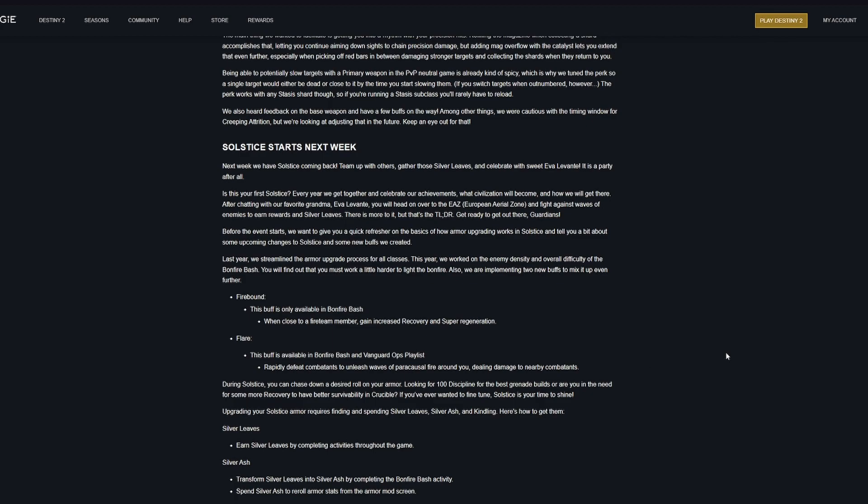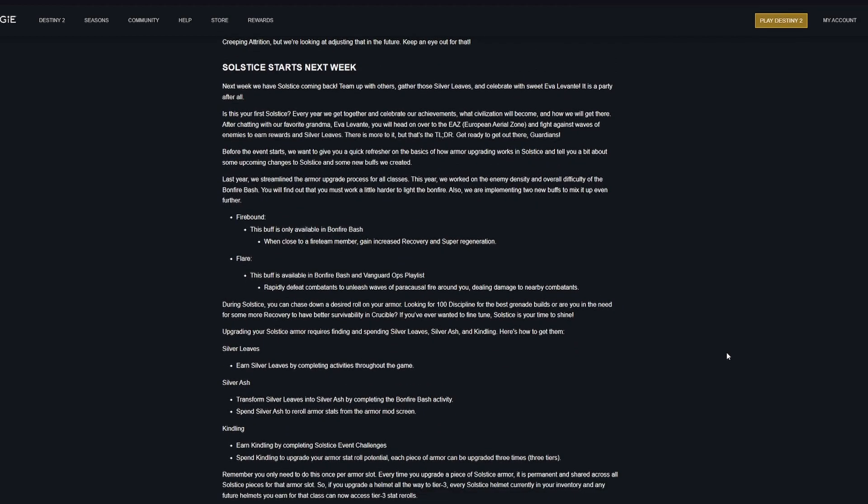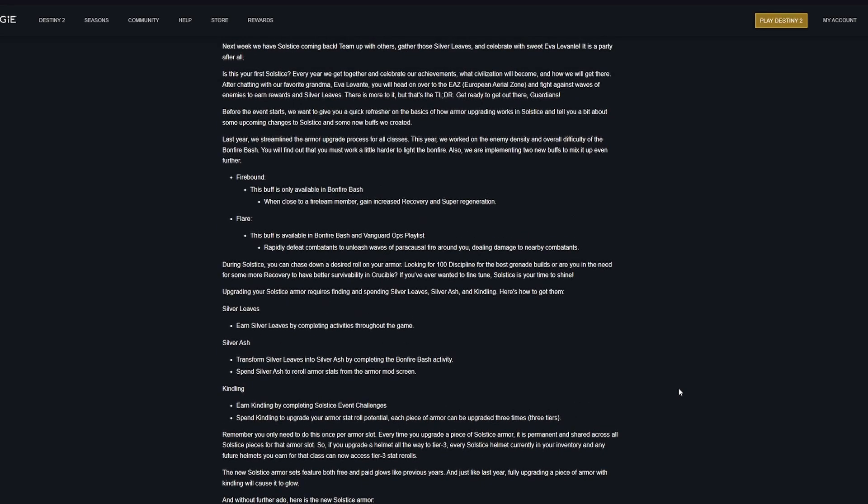Solstice will be a bit more difficult this time around, with increased enemy density and changes to the overall difficulty of the event, which is good to see. The event requires you to collect three materials: Silver Leaves, Silver Ash, and Kindling. You earn Silver Leaves by completing activities throughout the game, then take them into Bonfire Bash where they are converted into Silver Ash upon completion. Kindling is earned by completing Solstice event challenges and is spent to upgrade your armor's stat roll potentials — each armor piece can be upgraded three times.